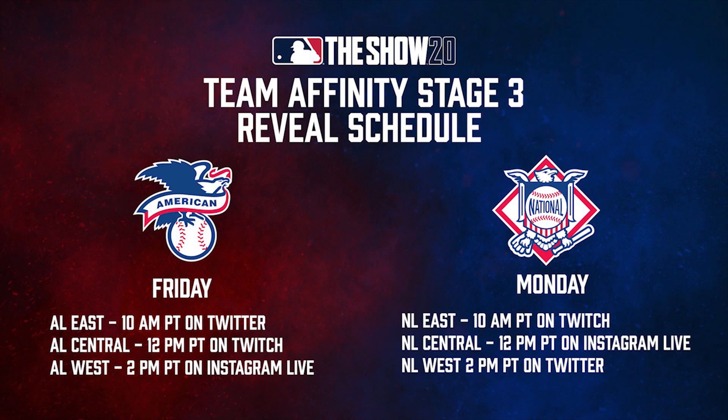This is the Team Affinity Stage 3 reveal schedule. By the time this drops, you'll have already seen the AL East on Twitter. The AL Central reveal is at 12 p.m. on Twitch — that's what you just watched before seeing this video. The AL West will be a little bit after that today on Instagram Live at 2 p.m. Creators are releasing the attributes for the cards in videos like this, so make sure you check out all the other creators. Then on Monday, the NL East is at 10 a.m. on Twitch, NL Central at 12 p.m. on Instagram Live, and NL West at 2 p.m. Pacific on Twitter. This whole thing goes live on June 30th.